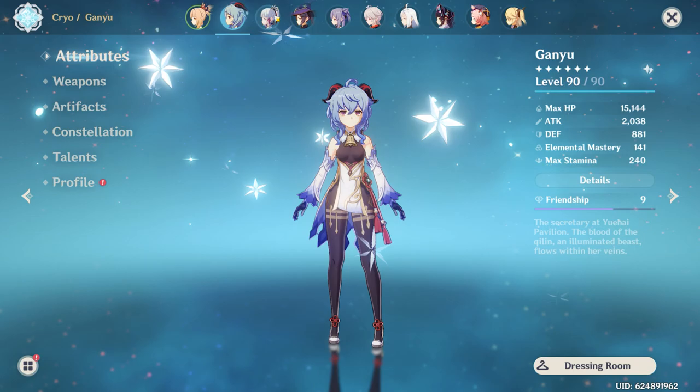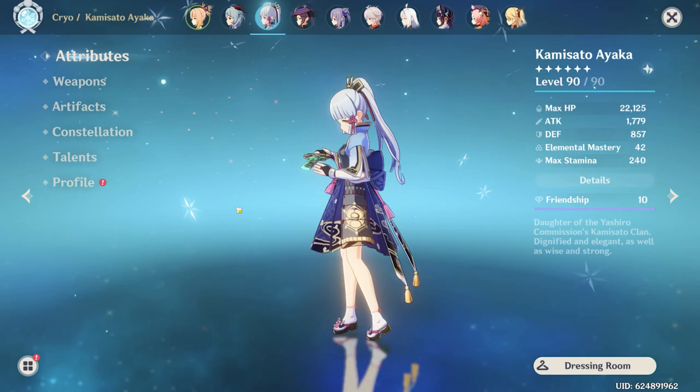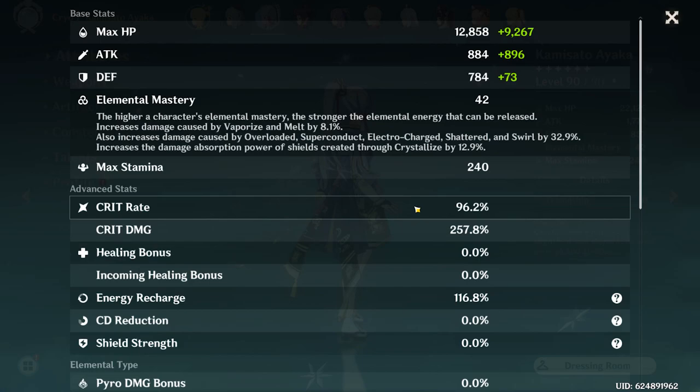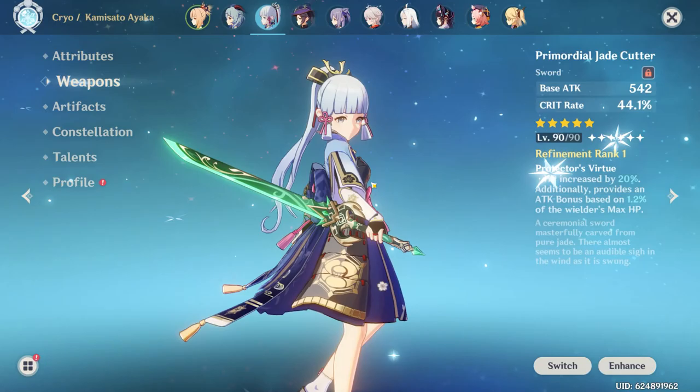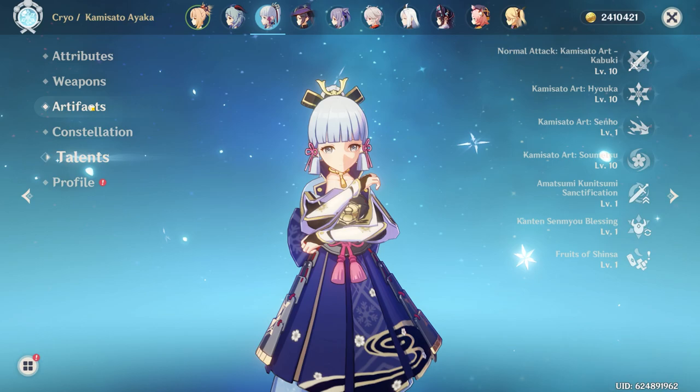Ayaka: if you watched my Ayaka video, I just recently 10-10-10'd her and leveled her to level 90. Her crit split is 96-250, and I'm rocking the Primordial Jade Cutter on her. Constellation 0, talents are 10-10-10 — she's the only fully maxed unit I have in the game.